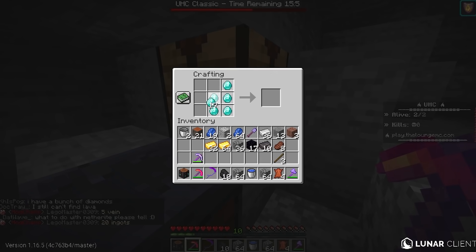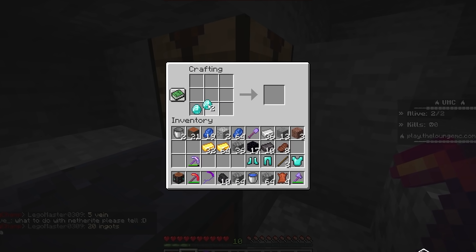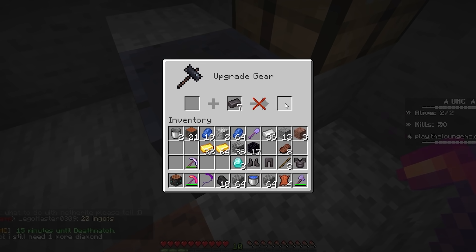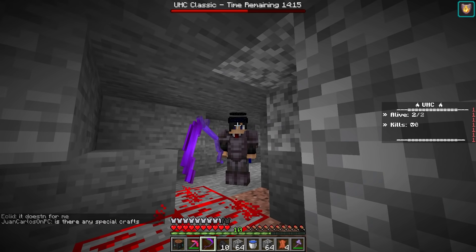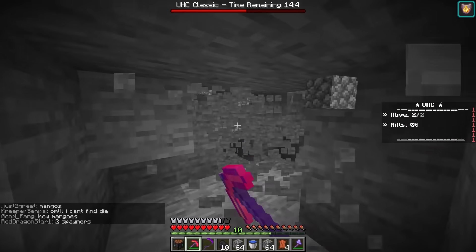All right, let me real quick grab this stuff. I might as well go out and make full diamond because I probably need it, since I'm doing a 1v50 very soon. Real quick: Netherite leggings, Netherite boots, Netherite chestplate, and we are good there. This thing is actually so huge. So before we try this thing out, I'm actually going to go ahead and get a couple more diamonds.